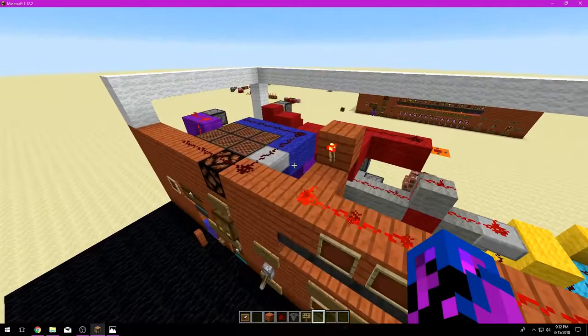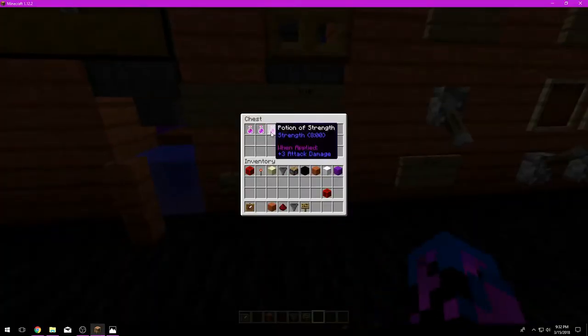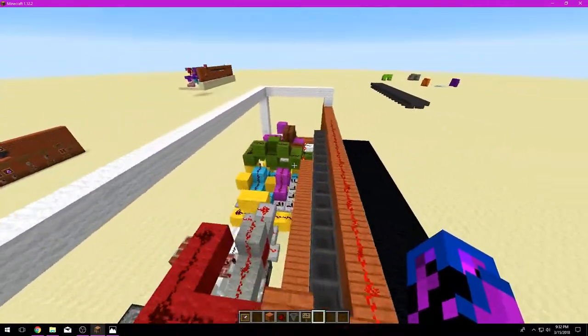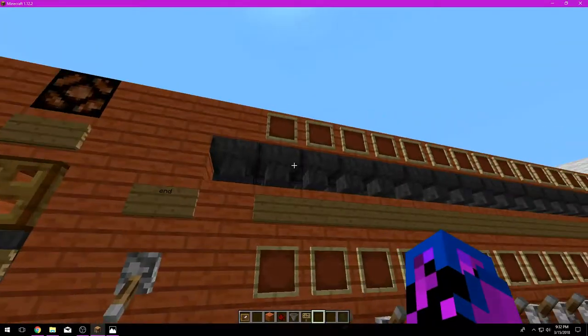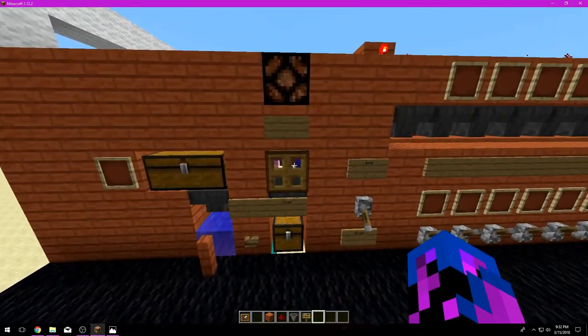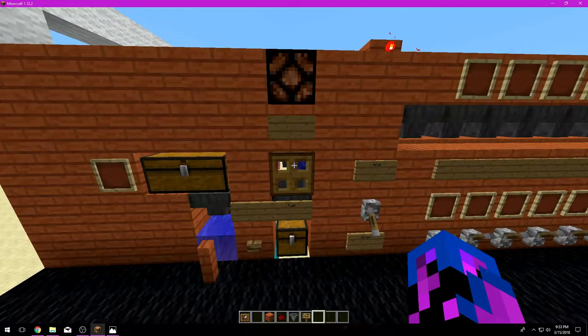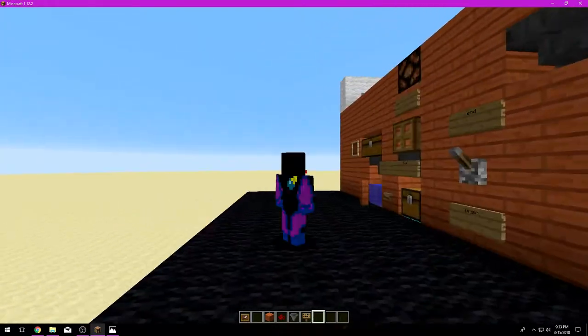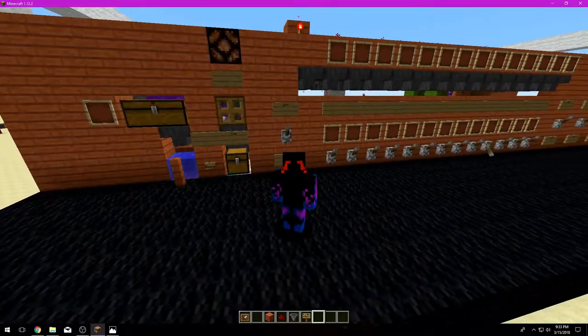I've done a couple tests and used the machine and all the potions seem to be working. At this point it would be great to throw in the materials if you have them — after the build is done it won't start using stuff automatically until you're ready. Thank you guys for watching, I appreciate you coming in and checking out my machine. I'll see you all later.